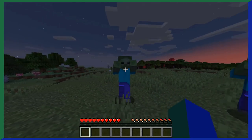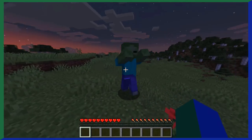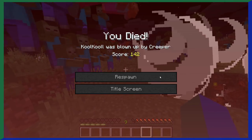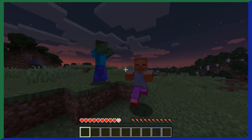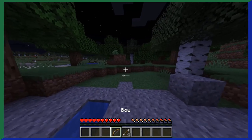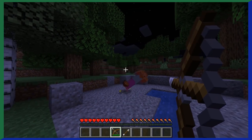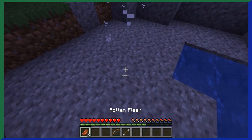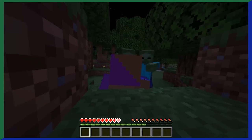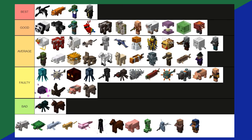Zombies. I consider zombies to be the default hostile mob. It's just so basic, but not in a bad way. Zombies only melee attack at close range — they don't run, jump, or do anything fancy. They just walk slowly towards you. They drop rotten flesh and some XP, sometimes a carrot or equipment they were wearing. I think there should be a mob that's very plain and standard, and that's the zombie's purpose. Zombies are a best tier.